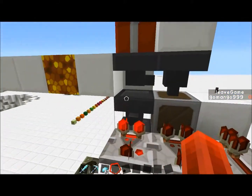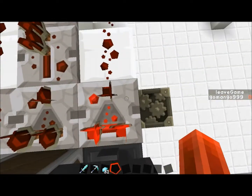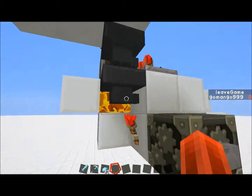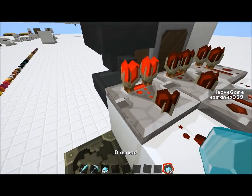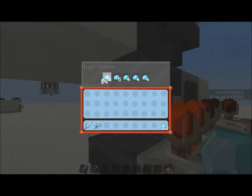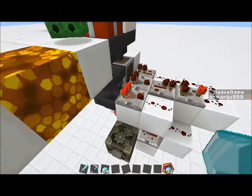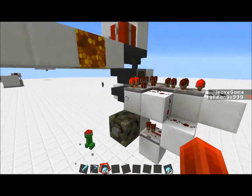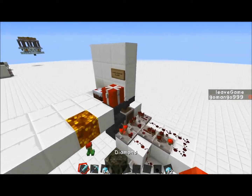If it is a diamond, it will go through here. This will have 23 items in it, powering this comparator to a signal strength of two, which will power this repeater, which will power this torch, which will unpower this — therefore activating this. This will suck one diamond out, as I'll show here. And every time a diamond is sucked out, a creeper will come out of here. If you put 64 diamonds into this, you will get 64 creepers, which is not that great.